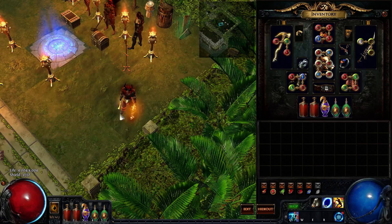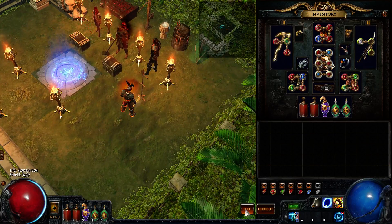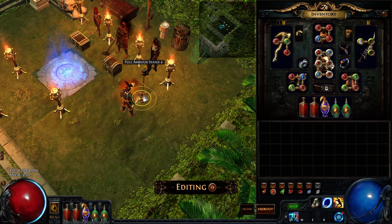But anyways, I was sitting in my hideout. I got this armor stand hideout decoration from a level 4 Leo.